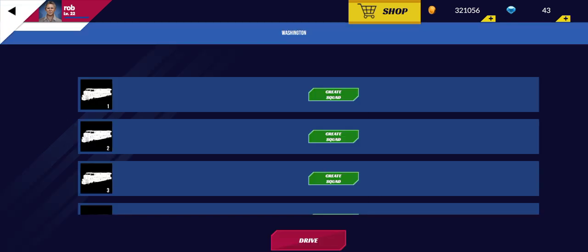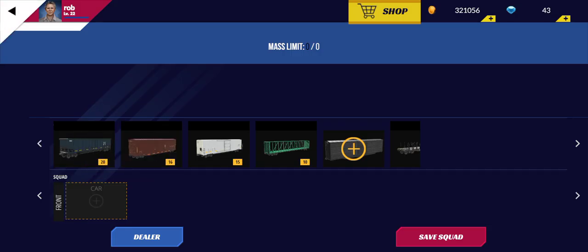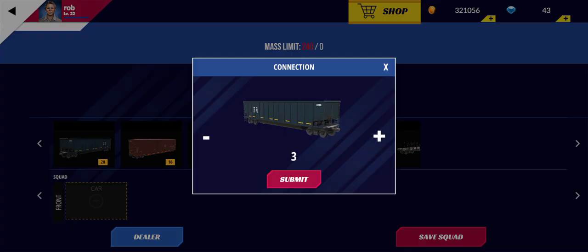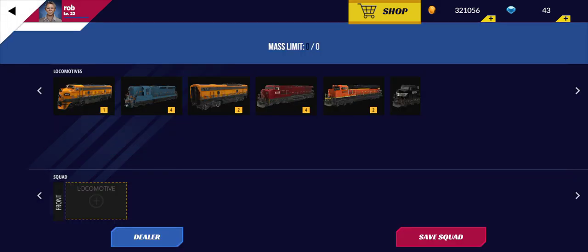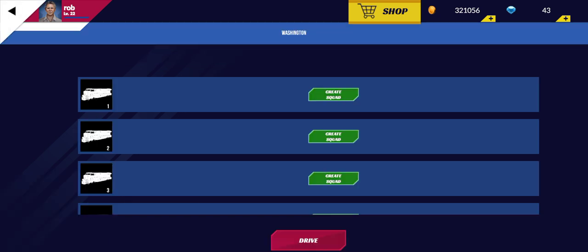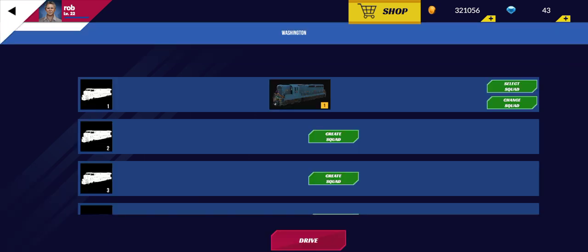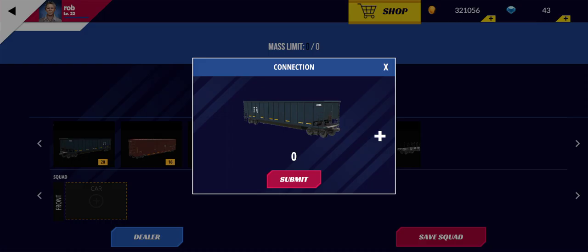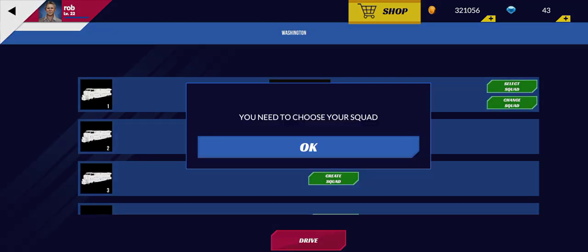Let's take a quick look at Freeride. I'm going to create just this locomotive — we'll use a GP7, cargo, GP7, save squad. I'll just drive with a Sloan GP7. I still don't understand the whole point of Freeride. Oh wait — where even am I? Map — I'm at the Washington Depot. So I guess all Freerides start here.